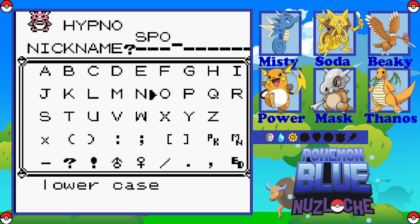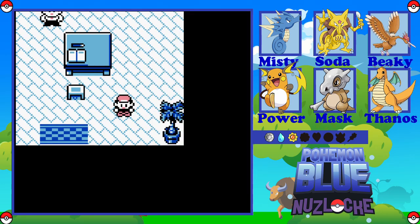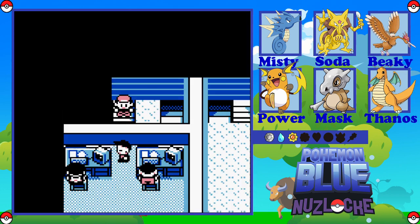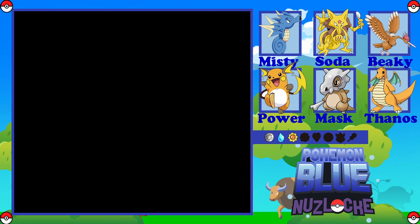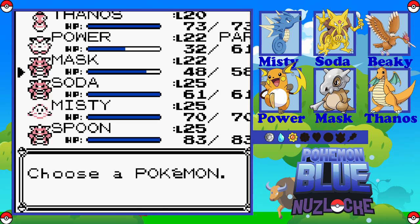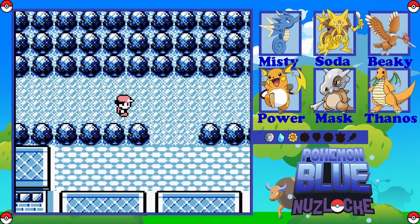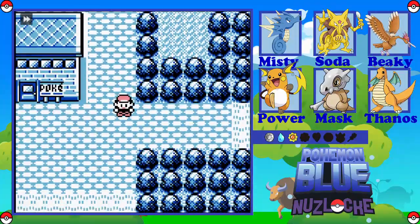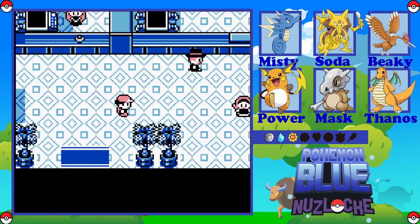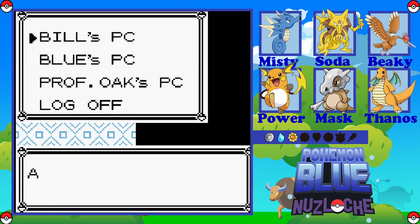If you remember, back in maybe episode 3, there was a trainer that said if you have a Hypno you can trade it for a Flareon. I am so okay with this. I'm going to call it Spoon. And I'm going to go and do that trade. We're going to have a big team overhaul in this episode. The Flareon comes in at level 25. I'll start next episode in front of the trader and do that trade straight away.